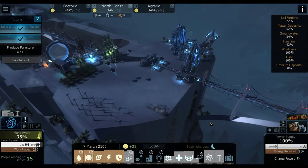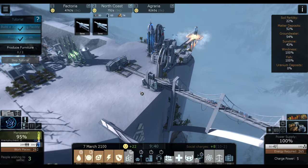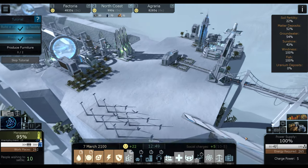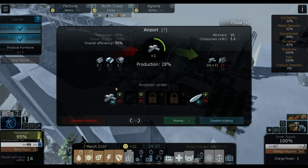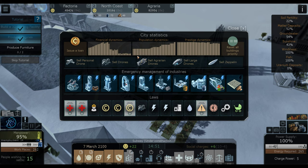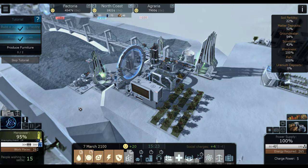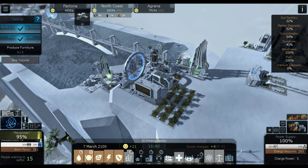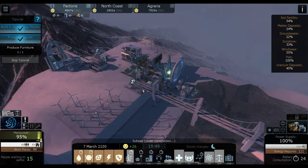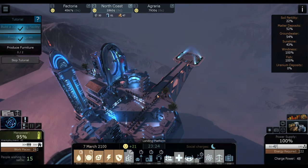I want to go ahead and get the subway under construction here, so more of our people can go back and forth between the two cliffs. Let's slow down for a second — we have built a bunch of personal drones here, but our neighbors need some drones too. Agraria needs four and Factoria needs four. That just made us a nice little amount of money. Now they have drones and they can go around and do their thing — everybody's happy.